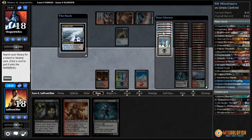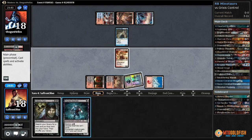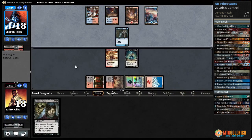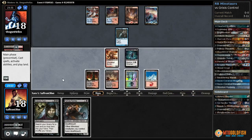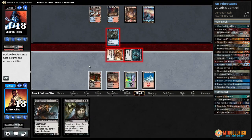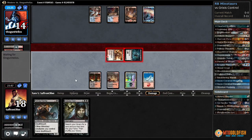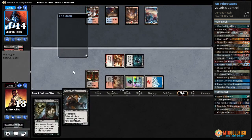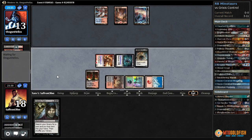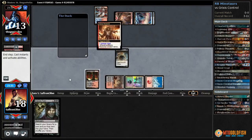Bolt, Snap, bolt, bolt, bolt — the bolt-bolt was first, but you get what I'm saying. Minotaurs — we'll get a Blood Crypt, not pay the life. Polluted Delta, crack it, get one of our Smoldering Marshes — play Boros Reckoner, play Gnarled Scarhide. What do you got, opponent? Scalding Tarn passes. Fellhide Petrifier — swing with both. One's going to block our Boros Reckoner. They might have Electrolyze, so let's play Fellhide Petrifier — that's the turn.